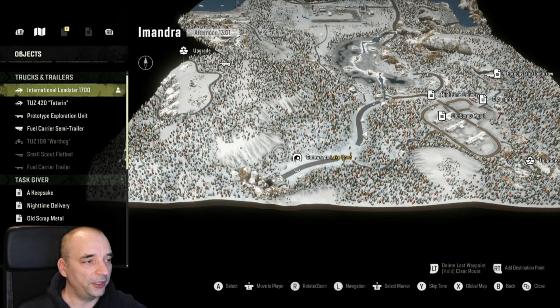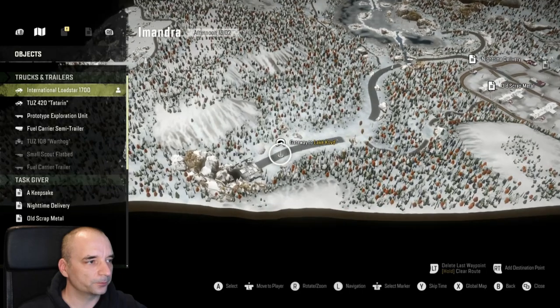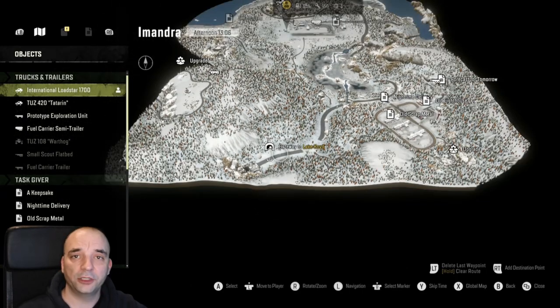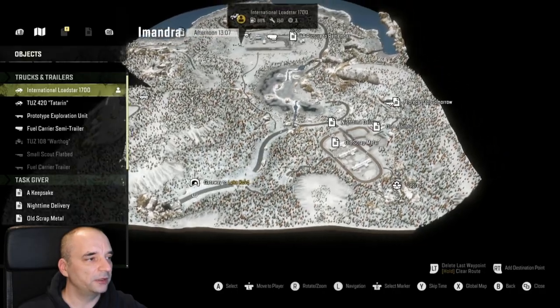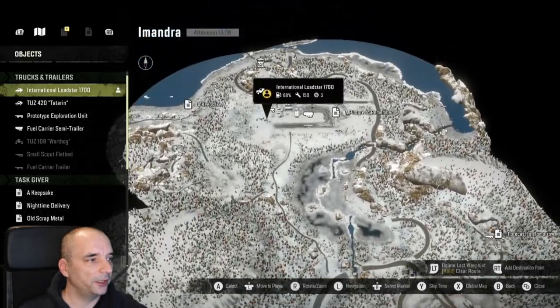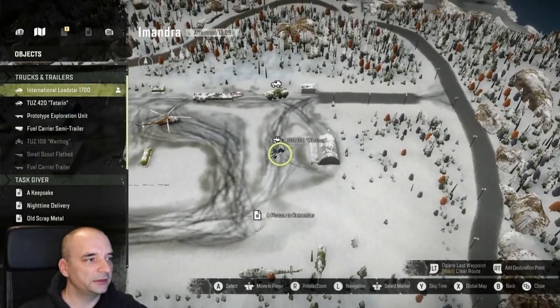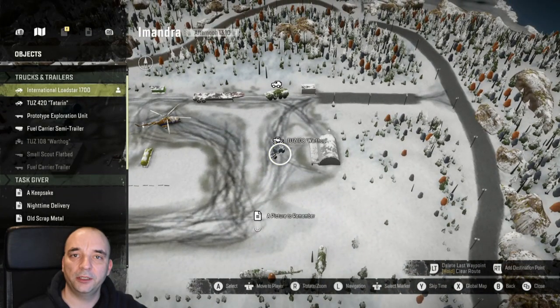Once you travel to Imandra that's when you're going to spawn. As you can see here it says Gateway to Lake Kovit, and to get to the new truck you basically follow that route all the way up there — and that's the new truck, the TUES 108 Warthog.